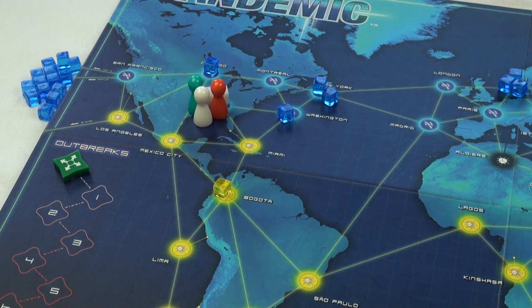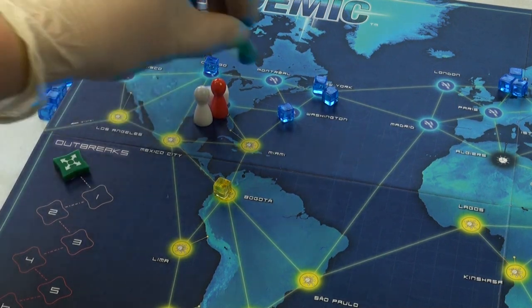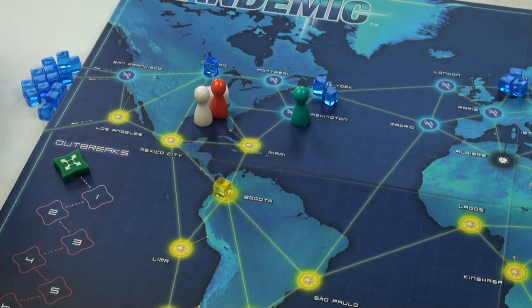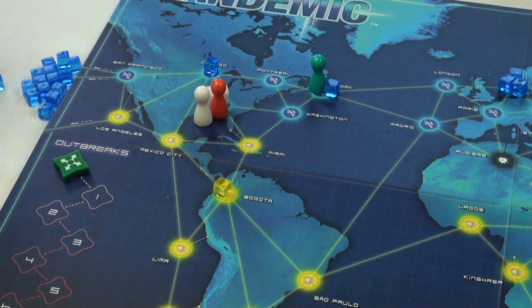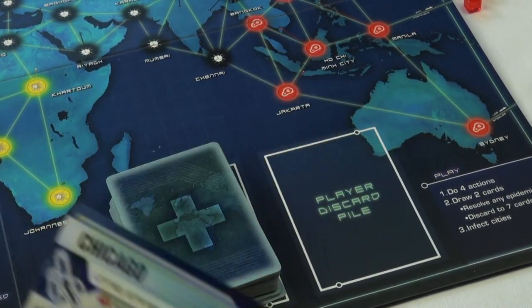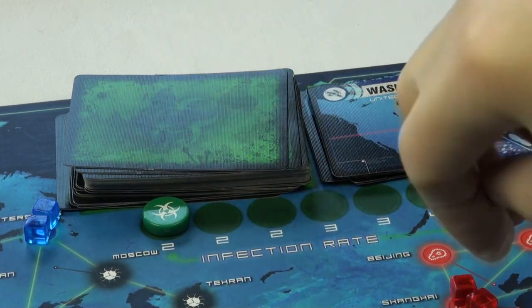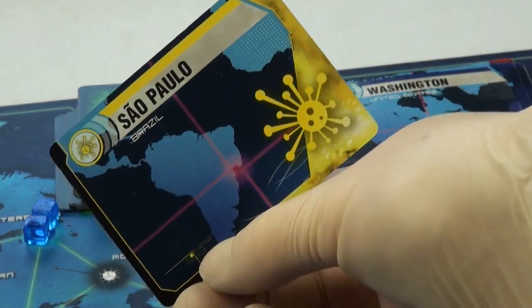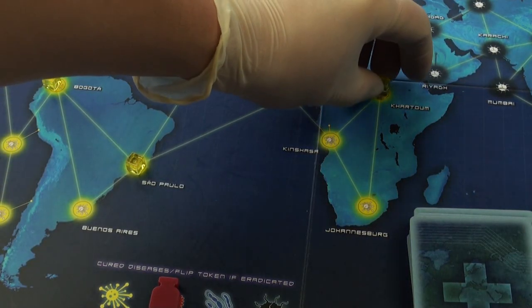To show you how it all works, let's watch a game unfold. The teal player goes first, spending his action to move to Washington, his second action to remove a cube, his third action to move to New York City, and fourth to remove another cube. To finish his turn, he draws two cards from the player deck and puts them in his hand. Finally, he flips over the infection cards — the infection rate counter says we need to flip two cards, and on each of the cities revealed, we place one disease cube.